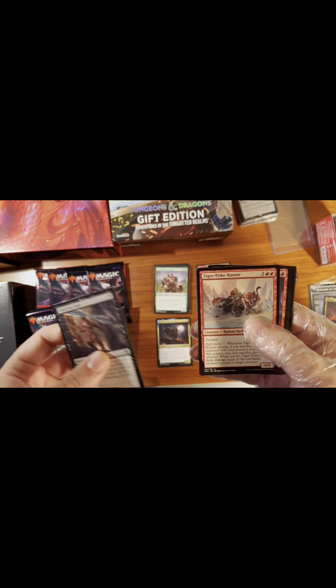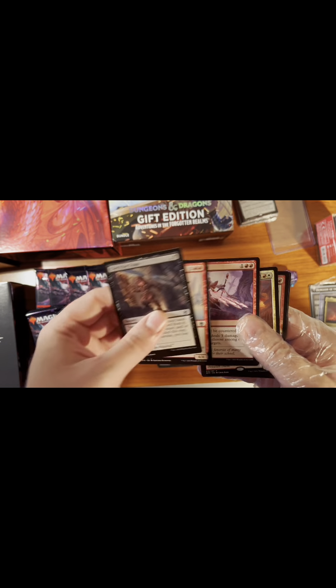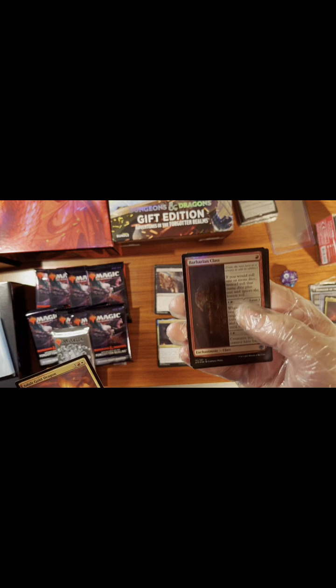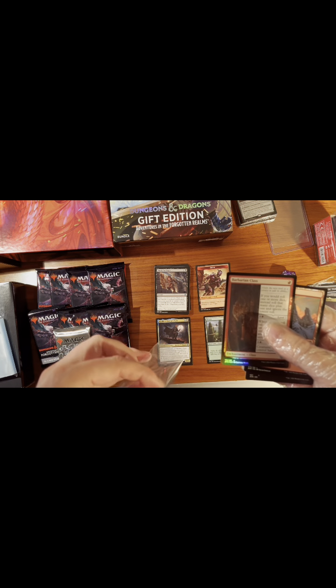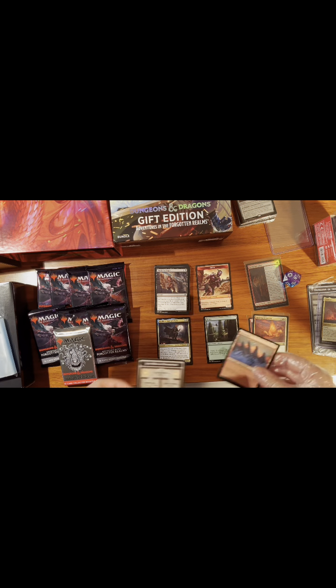Here it's like the different classes in the uncommon slot that you want. Sorry, this is my first time — oh, we got a foil! The rare is Adult Gold Dragon — nice, I think that's a pretty good one. There's a foil uncommon, and it may be a class card. I don't know if that's the big one, but I'll definitely sleeve it up. All right, the mountain and another one of these map cards.